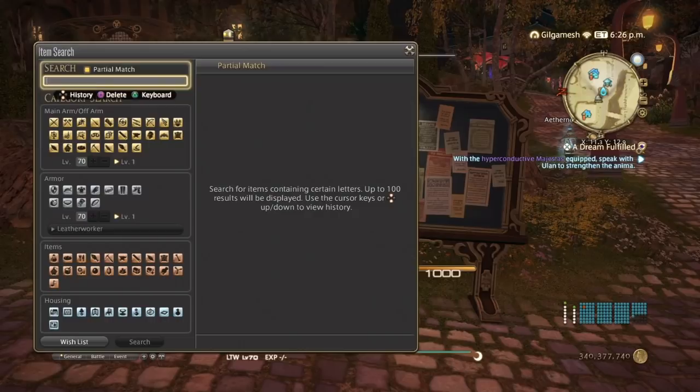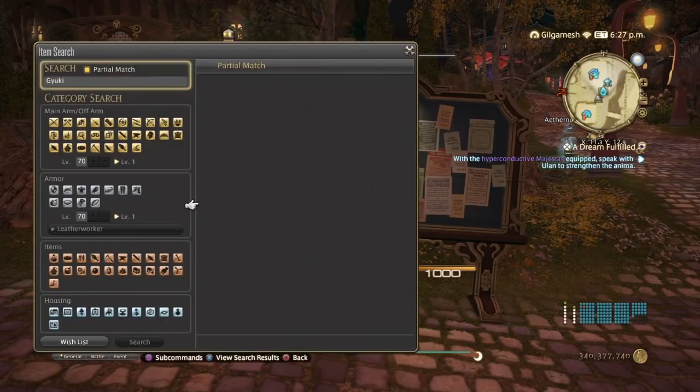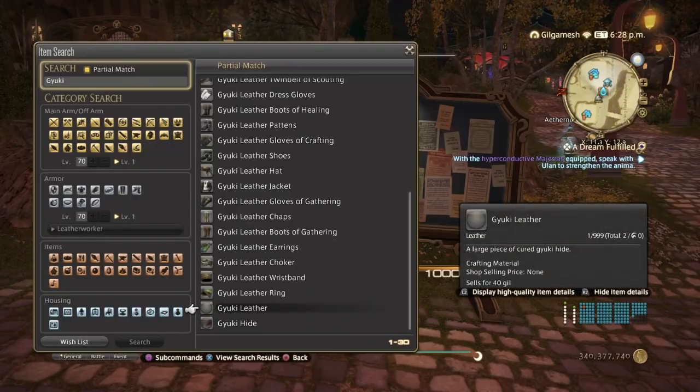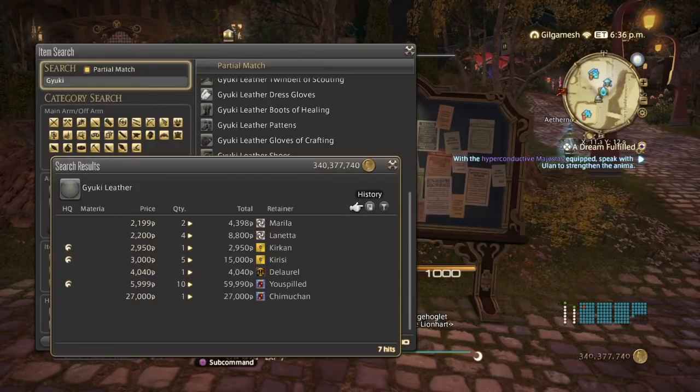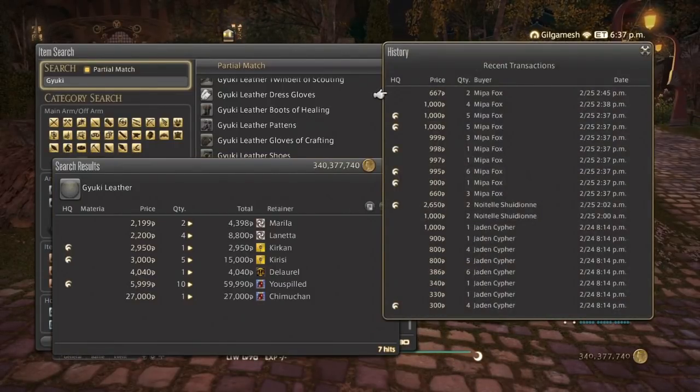Next is Gagayuki Leather — the second leather you'll be making on your list. The Gagayuki Wristbands is also a Lev quest item. On my server I only have 7 hits, so they're most likely flying off the shelves. We're going to round that up to 2,200 and possibly up to 5,000, though honestly no one's going to pay that much for leather unless they really have to. The sales history shows they've been selling decently the past two days, though there seems to be a lot of bad undercutting on my server.